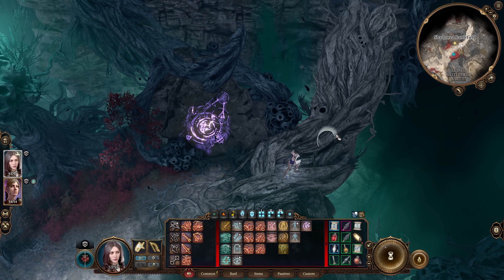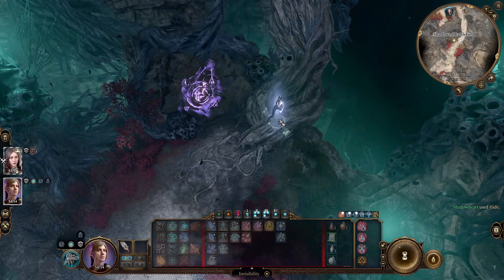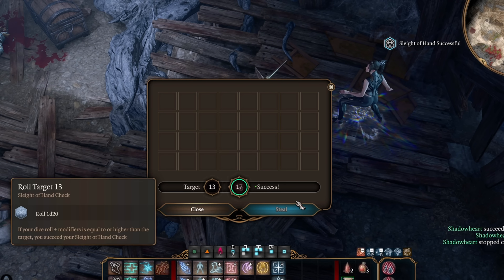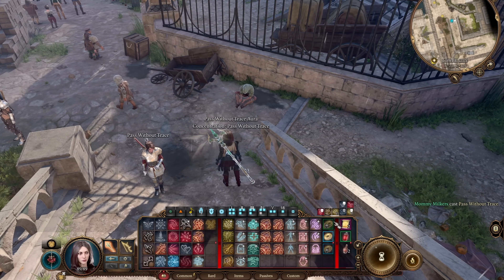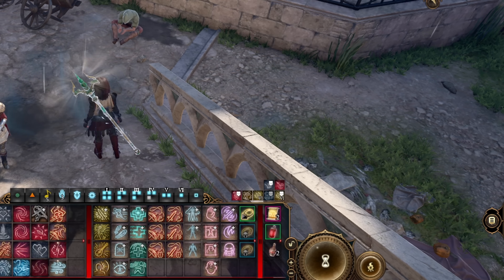Our next task is playing hide and seek with Oliver. Oh no, I got spotted — what will I do? Shadowheart casts Invisibility and sneaks up to Oliver, pickpocketing his ring. This ring gives us Pass Without Trace, a spell which adds plus 10 onto stealth checks and lasts until long rest. We can equip the ring, cast the spell, and change rings afterwards.